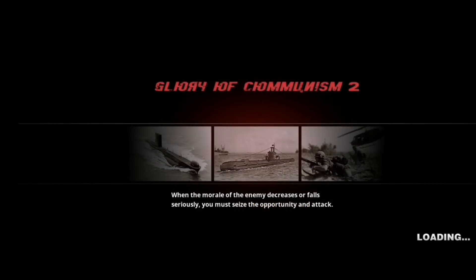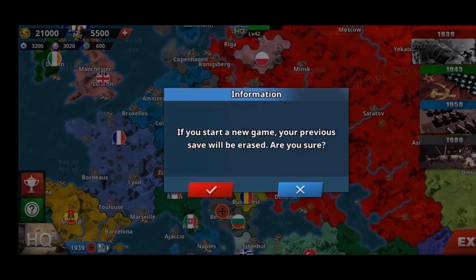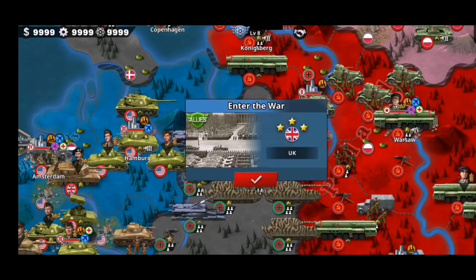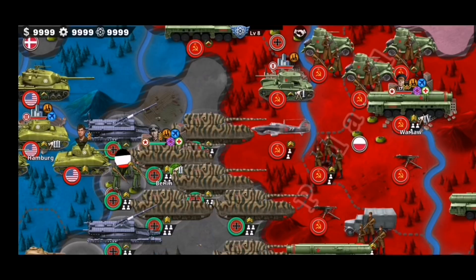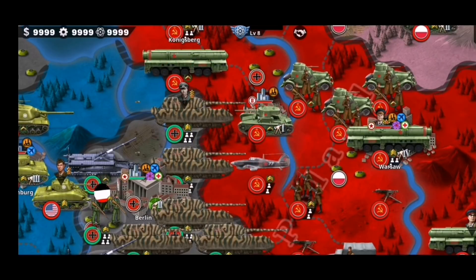Moving on to the conquest mode, that's where most of the new things have been added. The 1939 scenario is based on 1945, and a lot of new unique units have been added. You can already see the Maus tank here, and if I pick Guderian for example, you can see another new unique unit has been added.